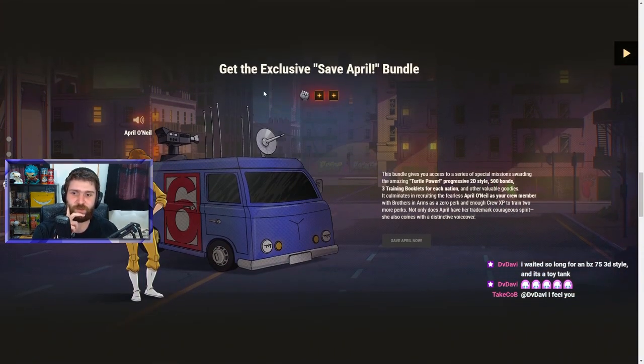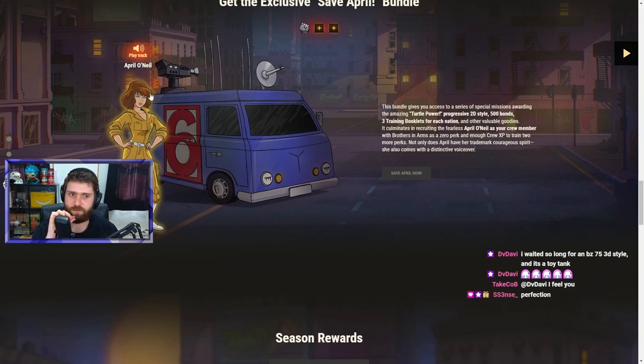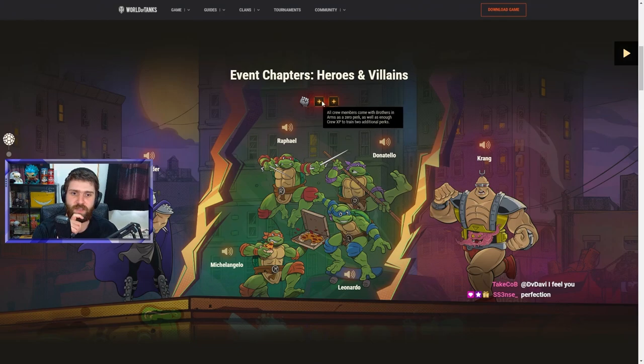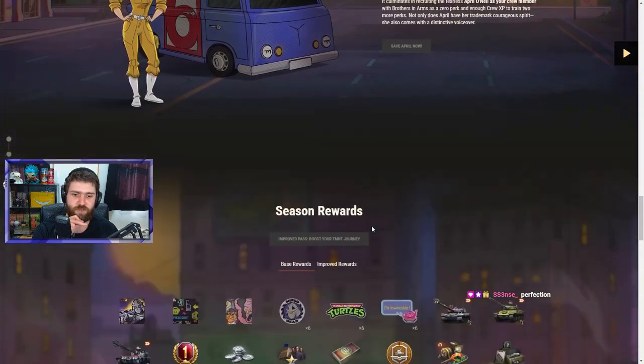There's an exclusive Save April bundle. The bundle gives you access to a series of special missions featuring the amazing Turtle Power progressive 2D style, 500 bonds, three training book sets for each nation, and other valuable goodies. It culminates in recruiting the fearless April O'Neil as a crew member, with Brothers in Arms as a zero perk, and enough crew XP to train two more perks — same as all the other crew members.